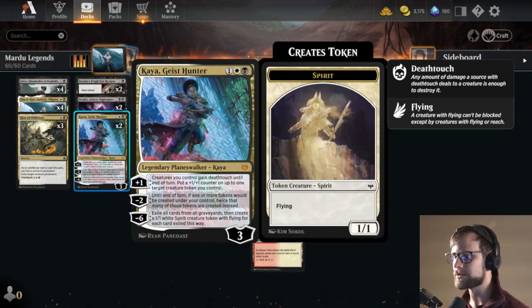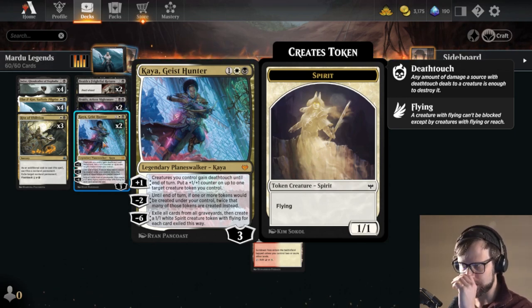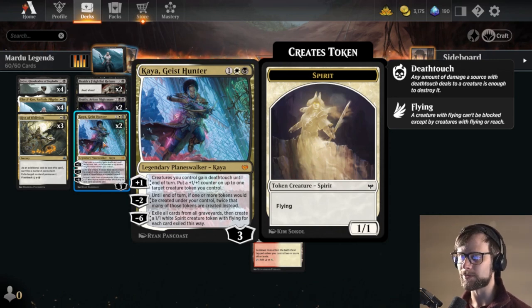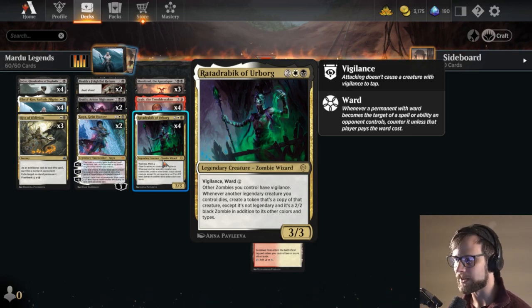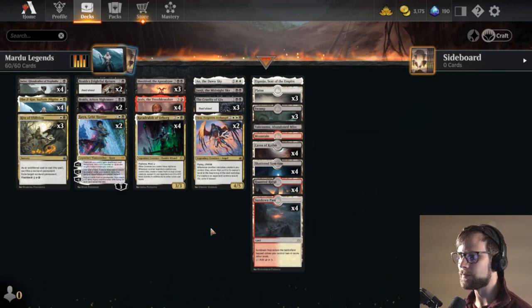Kaya is in here. On plus one, creatures you control gain deathtouch until end of turn, and you put a 1/1 counter on up to one target creature token you control. Until end of turn, if one or more tokens would be created under your control, you create twice that many instead. On minus six, exile all cards from all graveyards and create a 1/1 white Spirit creature token with flying for each card exiled. I've been able to ultimate this Kaya — it is a game ender most of the time. What works really well is that whenever a legendary creature you control dies, you get a token copy of it, and Kaya helps bolster those guys up. It's a really nice mini combo.